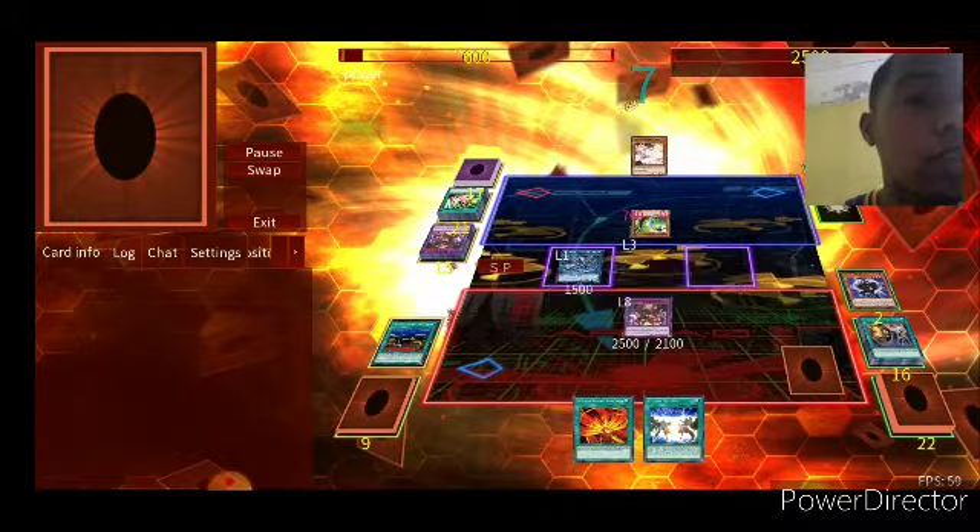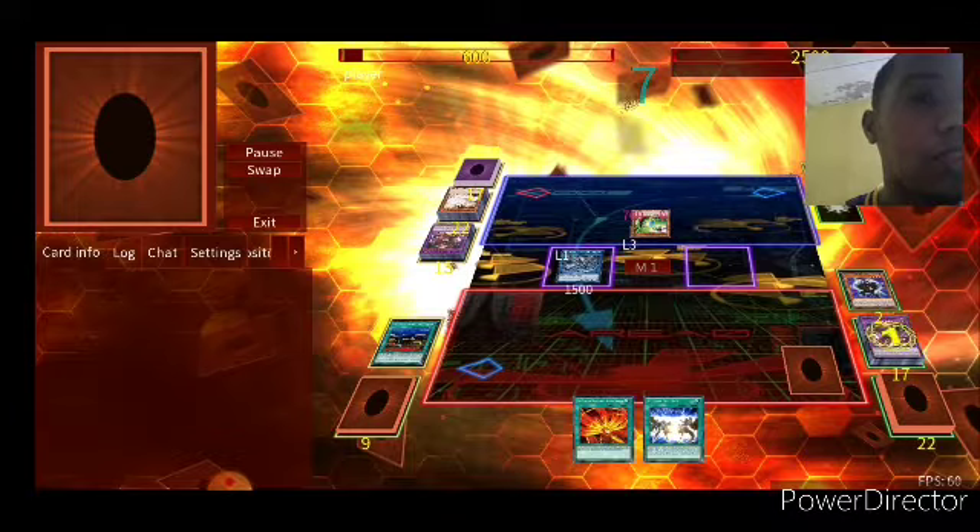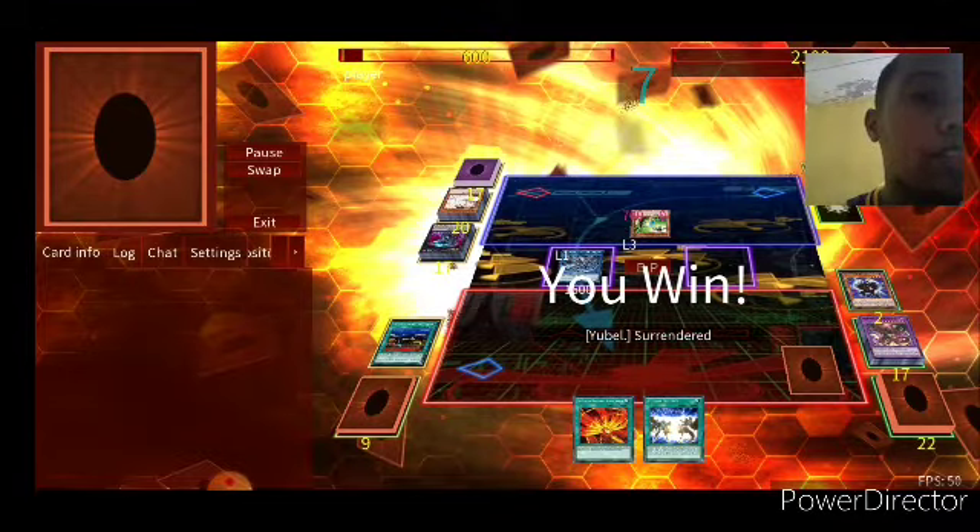Activate on the draw phase — DPE is back. So, Ash Blossom — so desperate. Pop the Ash Blossom — so desperate. And he surrendered.